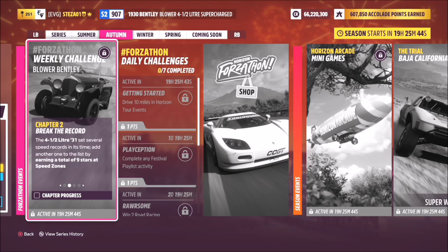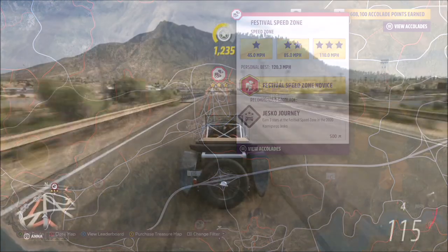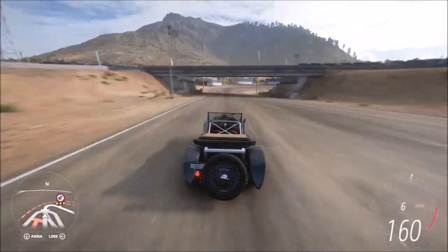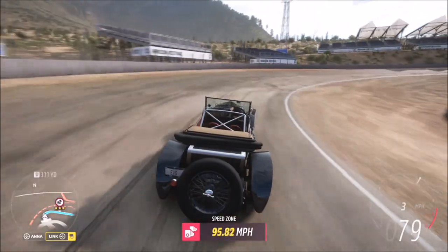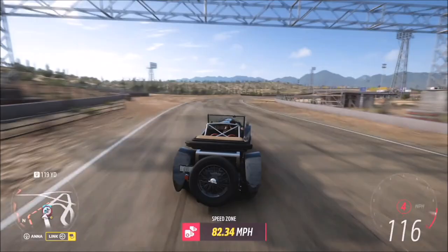The first challenge wants you to earn a total of nine stars at speed zones. The speed zone I recommend using is the festival speed zone at the main festival hub. Three stars on here is 110 mph, two stars is 85, and one star is 45. It has quite a low score threshold so you don't have to achieve massive high speeds.